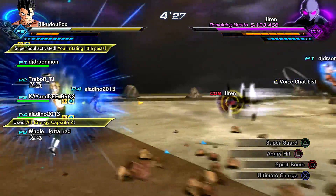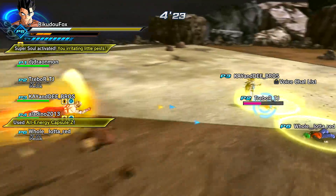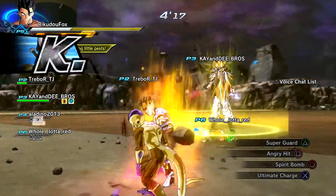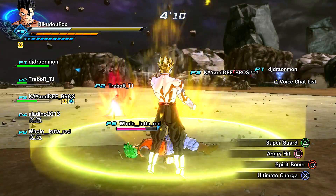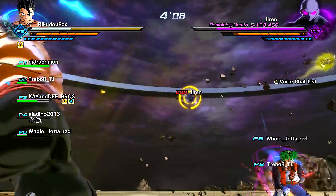And then my teammates would just lay waste. I also have Angry Hit, just because I feel like it does really well with raid bosses that have infinite super armor. I'm not too sure, but I think I heard that somewhere. Spirit Bomb is going to be my main attack, along with ultimate charge. For my ultimates, Emperor's Death Beam and Gigantic Roar.